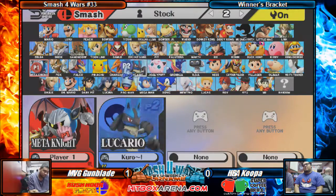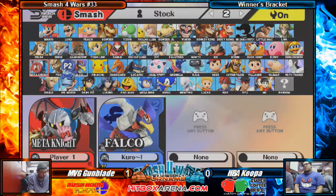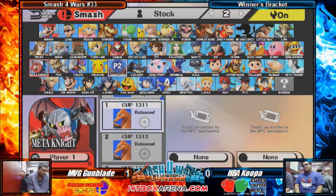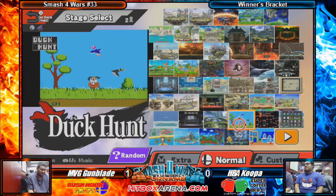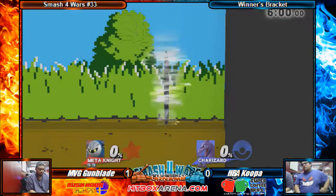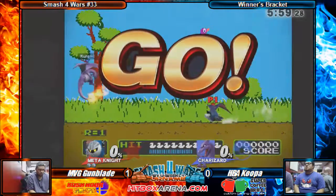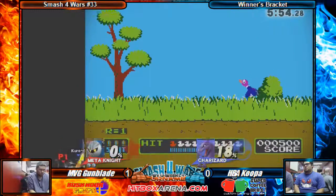Koopa is definitely putting up a good fight, but he's in this weird transition now because Sonic got hit with some nerfs. And Charizard, who is a character he likes a lot, was kind of bad before — actually probably one of the worst in the game — but got some buffs to make him basically viable, with down throw and up throw and some other changes. He's just struggling to find that character that really fits. He's been messing around with Falcon and a little bit with Falco.